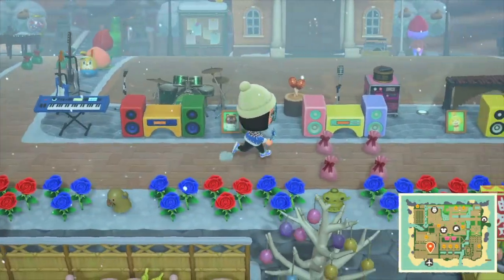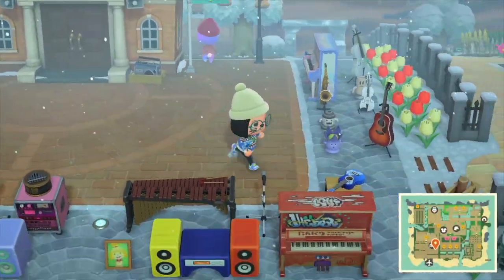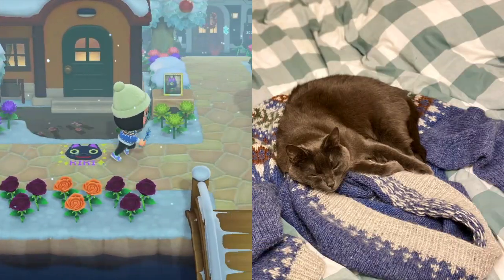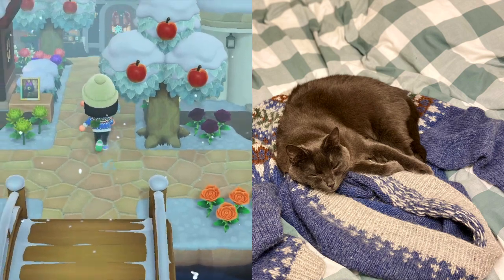Let's go back to the airport and head towards the east — we arrive at the music plaza, then the residential area. I have three cat villagers: Lolly, Kiki, and Rosie. Kiki is my favorite because my cat in real life looks just like her, and her nickname is Kiki too.